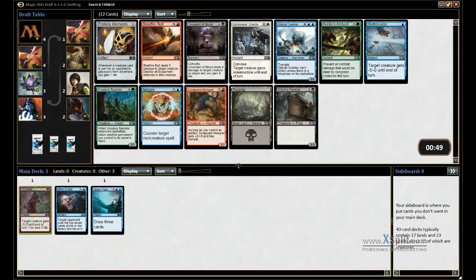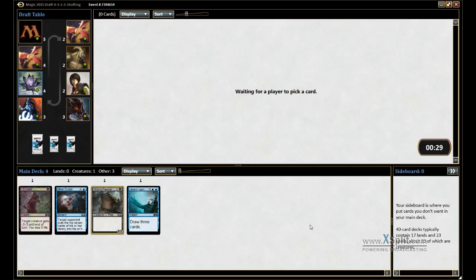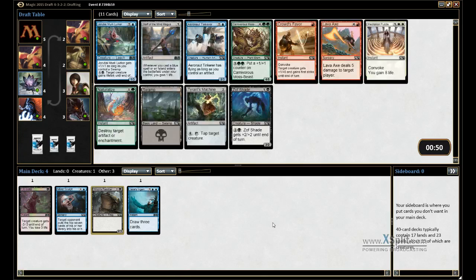Let's see here. We've got a six-drop that can't attack unless there's a Mountain on the battlefield. We've got Witch's Familiar. Seven comes in at Covenant of Blood — we're going to go with the Familiar here. Murk Lurker is probably the best creature for us since we appear to be in Black and Blue. The new shade may not be too bad but I'm going to go with the uncommon.